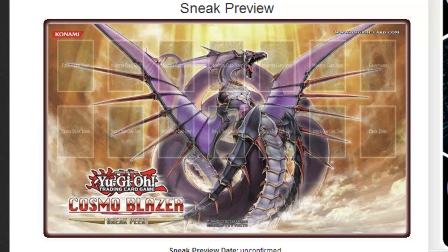Some people may be wondering, at the Cosmo Blazer Sneak Preview, how do you get one of these playmats? Well, most stores do it as a door prize kind of thing, where it's like a random drawing to get it. At my store, though, they were a little different — they don't do this anymore, but they had tournaments where you could actually win the Sneak Preview mat. Whatever cards you got from the pack, you would play, and whoever won the whole tournament would get the playmat.